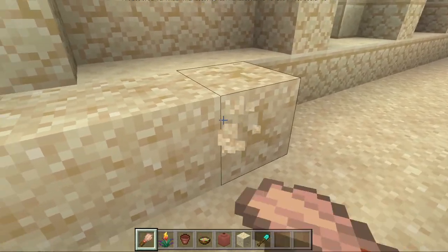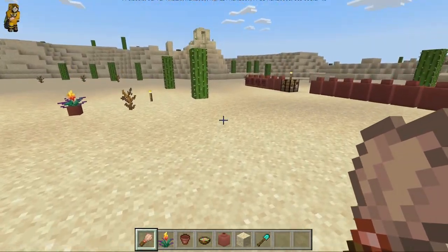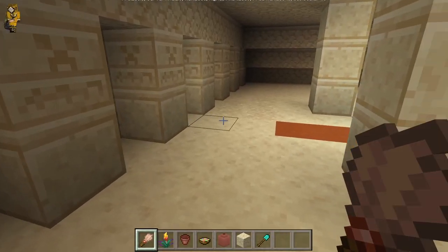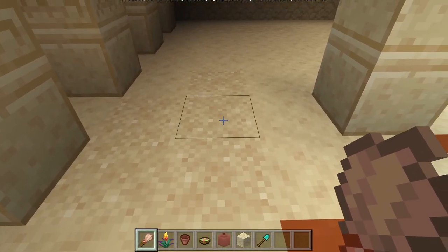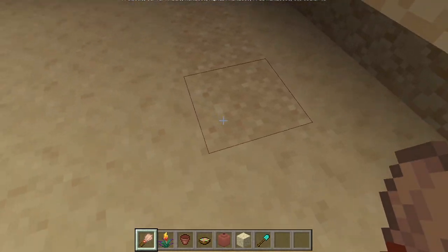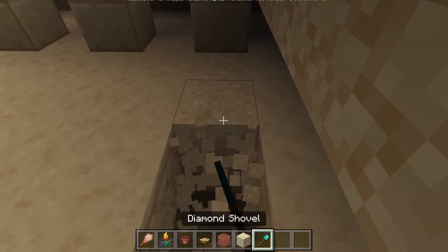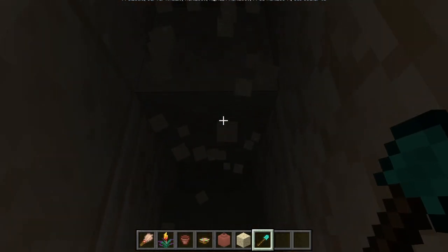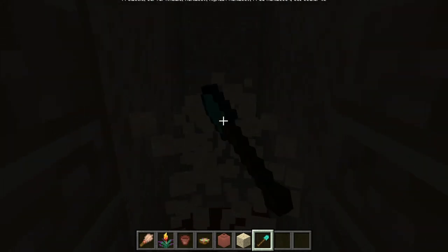If you place the suspicious sand yourself it won't give you anything, but the naturally generated ones should give you something. Moving on to the next feature — desert pyramids. Right here you can see there's sand, and if we dig down you can see there's a staircase here actually, which is new, and it appears to be leading to a room.